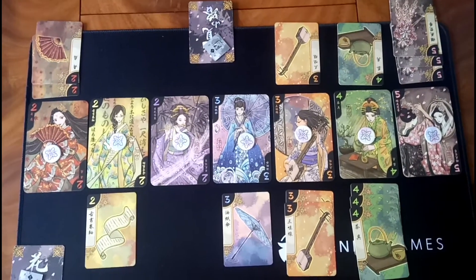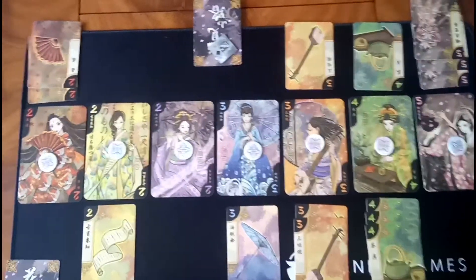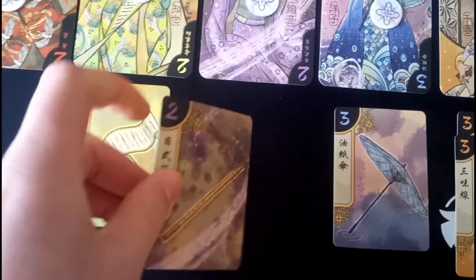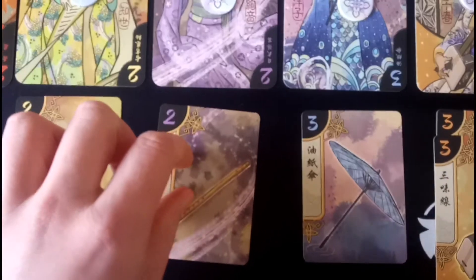Once all four actions have been taken by both players, you then reveal the card you set aside using the Secret action, flip it over, and place it next to the corresponding Geisha girl.